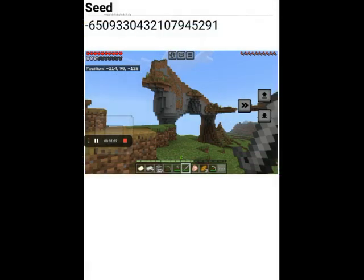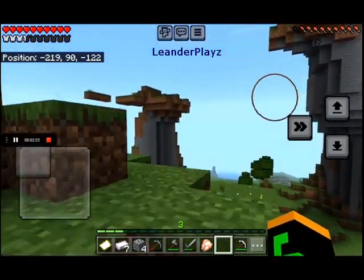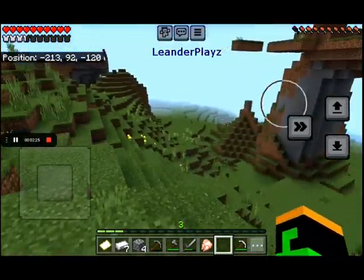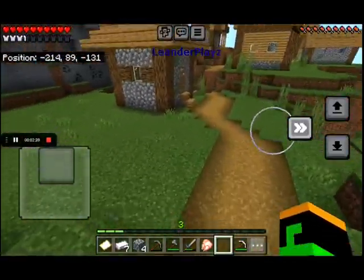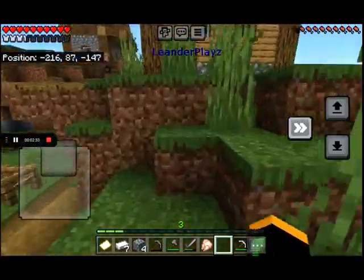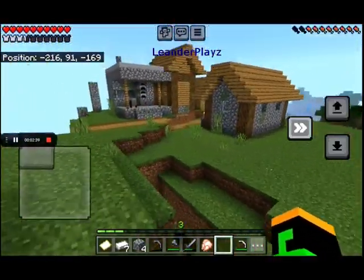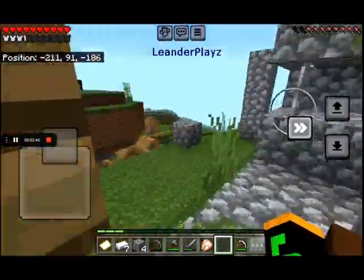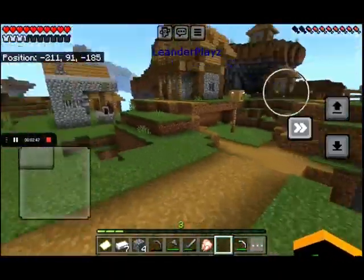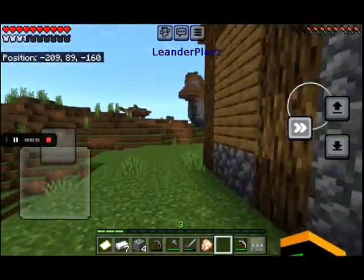So this is the seed with the photo — you can take a screenshot right now so you can join. There's the first statue, and there's the second one, which doesn't look as good as the first. This is actually a really good seed because if you travel to these coordinates there's a village, and there will be two blacksmiths. This is where I took the screenshot of the blacksmiths.